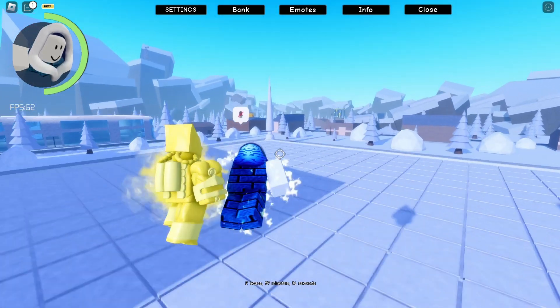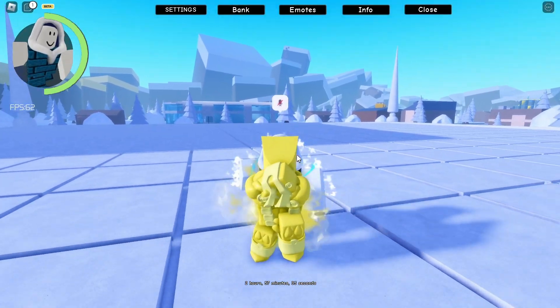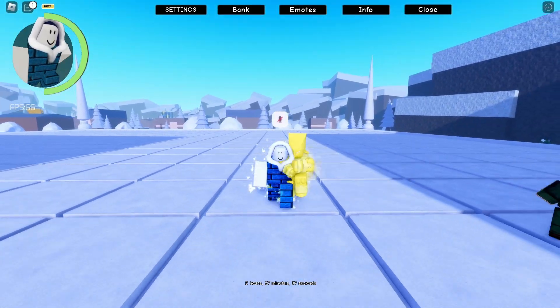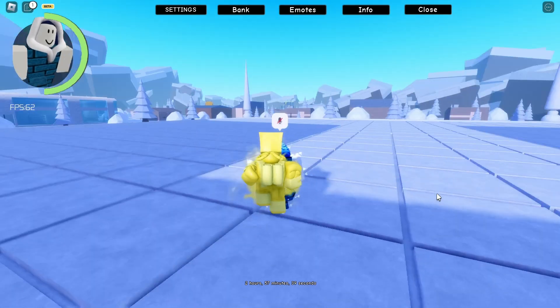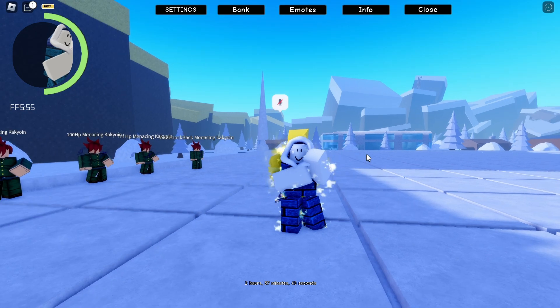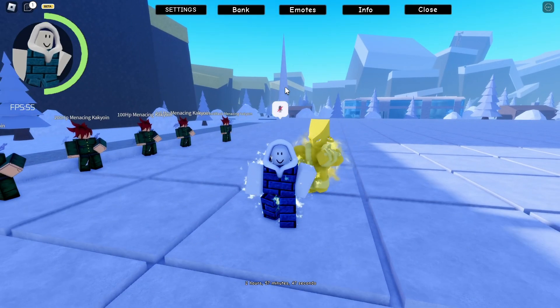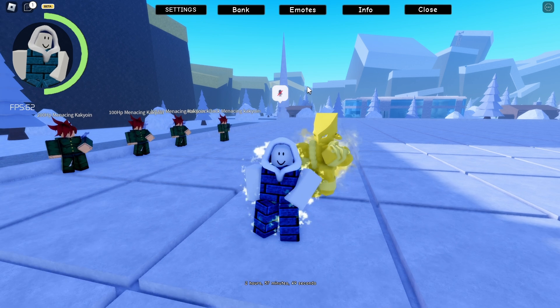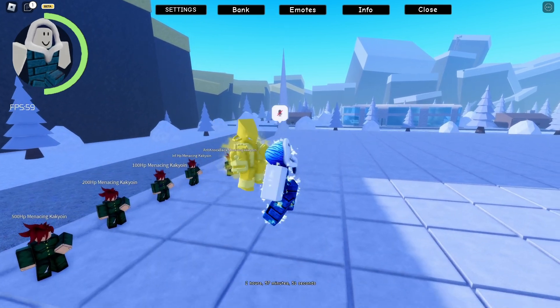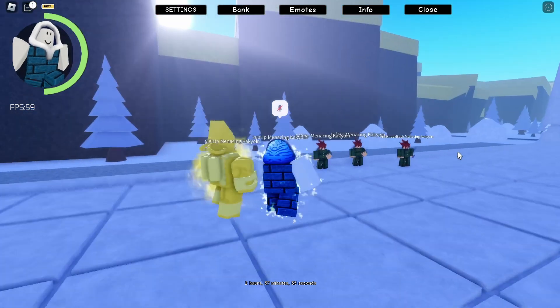Next is the Stand Leap — you click Z and you do a stand leap. You can also block by holding X, as you can see on screen. You can also roll by clicking C, pose by clicking G, and that's pretty much everything about the World Alternate Universe.